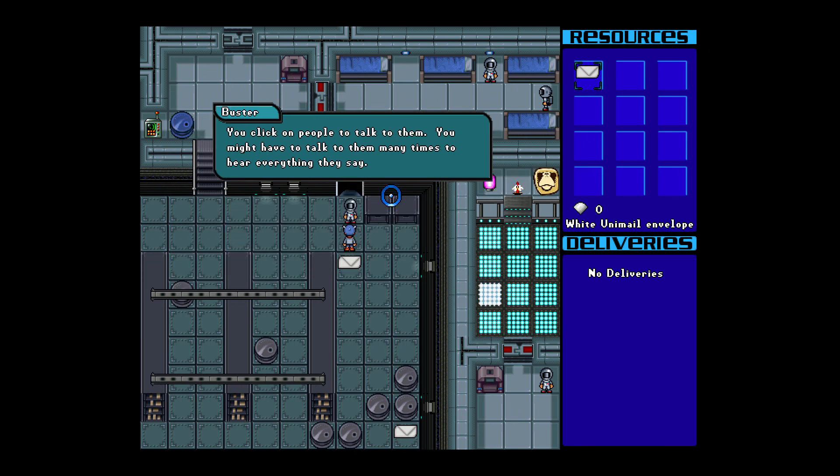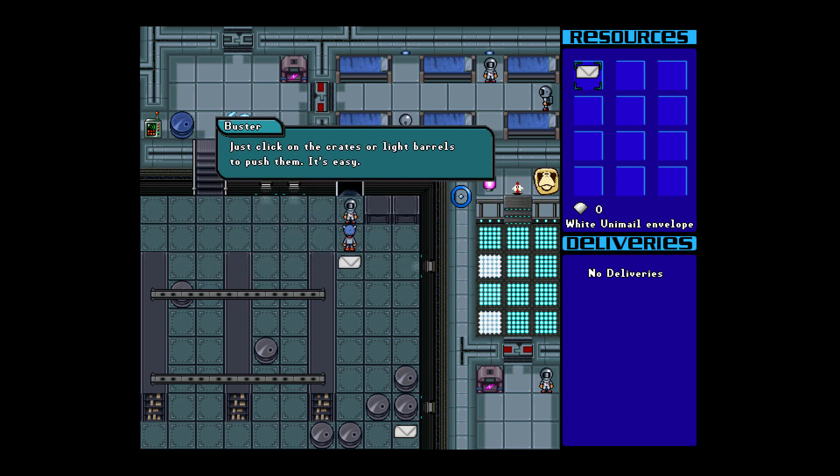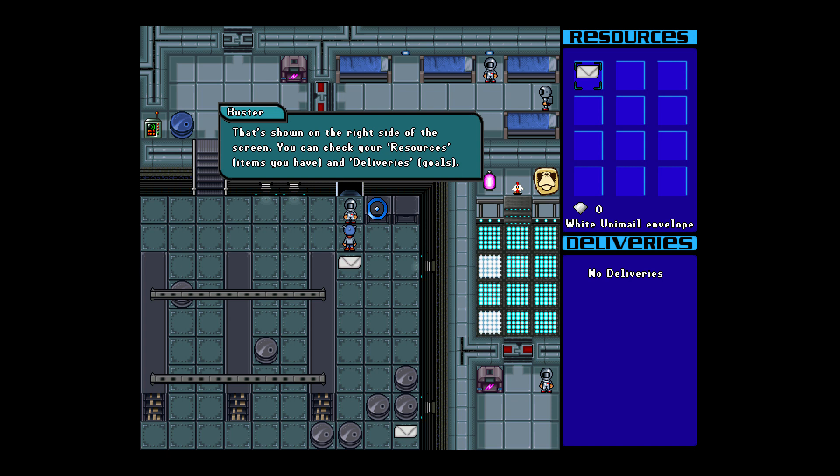You click on people to talk to them. You might have to talk to them many times to hear everything they say. Just click on the crates or light barrels to push them. It's easy. That's shown on the right side of the screen. You can check your resources and deliveries.